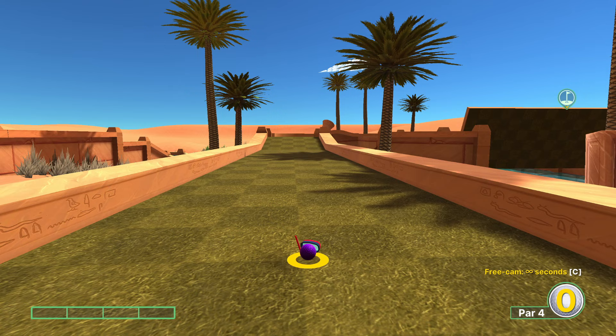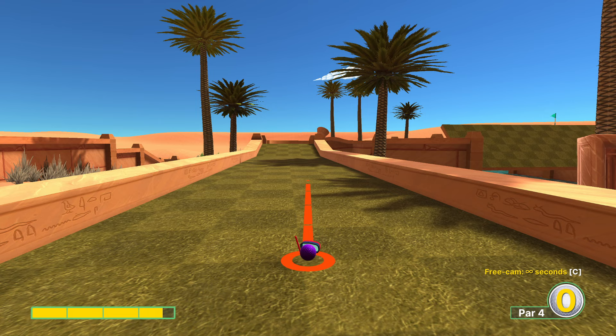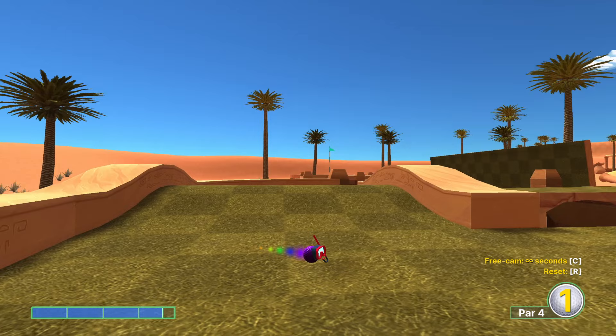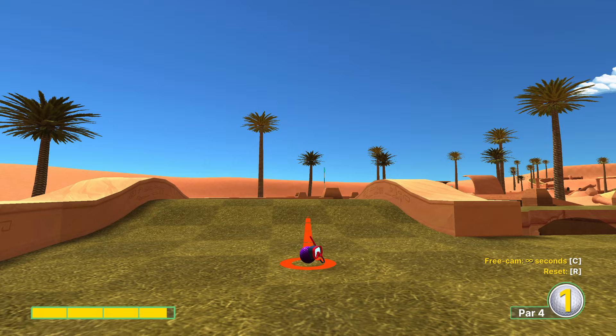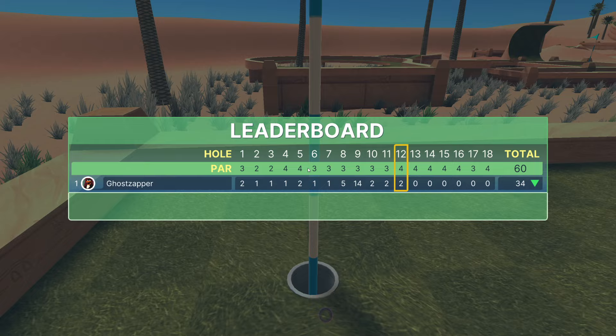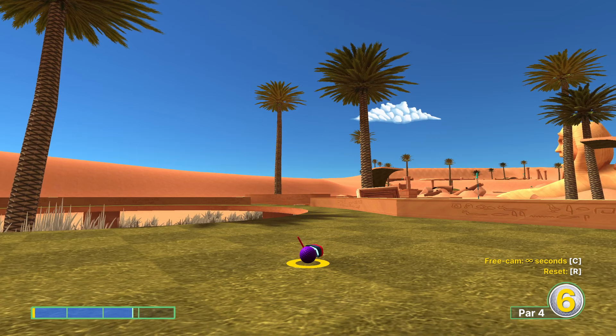Hole 12 - one of my least favorite holes in the game. Power up to about three and three-quarters aiming at a pretty specific point. We need to hit off the straight portion and not the curved portion of this wall so we stay on this side of the hump. If you miss it, hit back over this side unless you want to deal with that rotating platform. The second shot is again a pretty specific shot - three and four-fifths to five-sixths type of area. It'll be an easy three if you can get it over there, but the power is a little bit touchy.